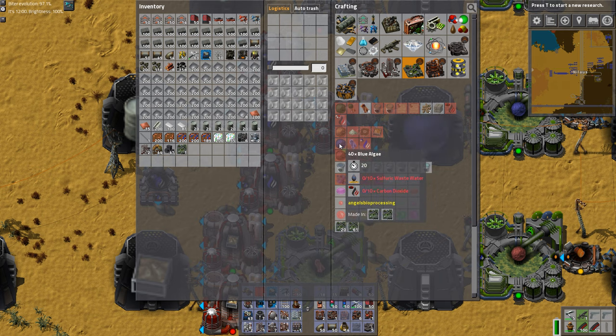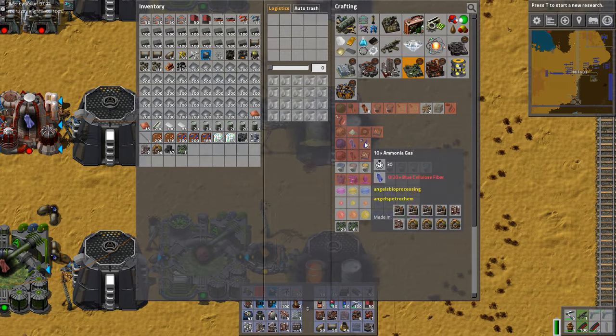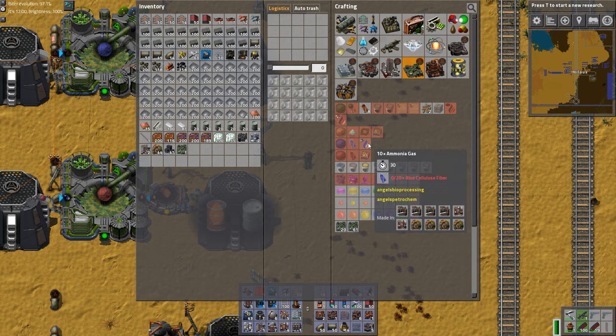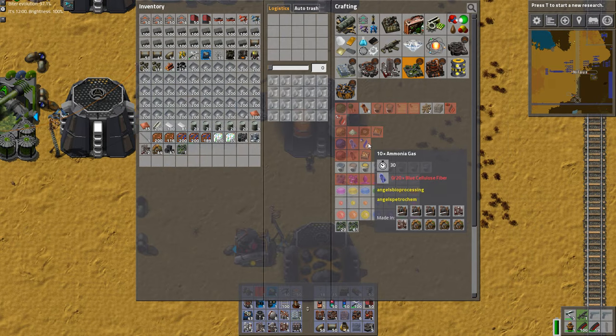It's quite interesting because sulfuric wastewater doesn't obviously lead to ammonia — they are not the same formula. When this is sulfuric wastewater, where's the sulfur in the ammonia? Ammonia does not include sulfur. So somehow you take a sulfur-based material and produce a nitrogen-based ammonia. That's fine.